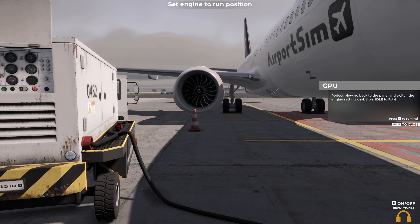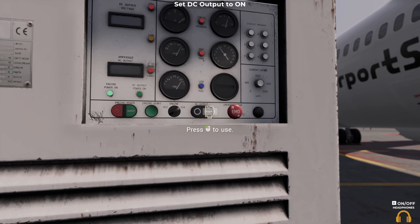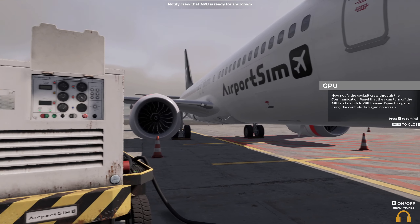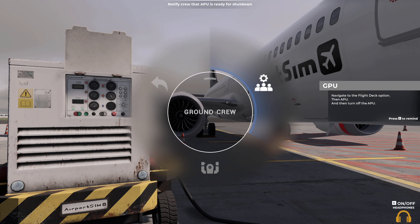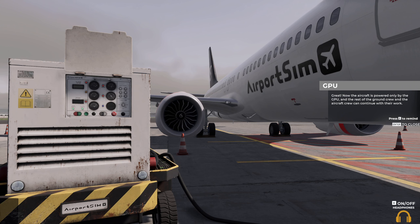Now go back to the panel and switch the engine setting knob from idle to run. Then press the DC output button to the on position. Now notify the cockpit crew through the communication panel that they can turn off the APU and switch to GPU power. Open this panel using the controls displayed on screen. Navigate to the flight deck option, then APU, and then turn off the APU. Now the aircraft is powered only by the GPU, and the rest of the ground crew and the aircraft crew can continue with their work.